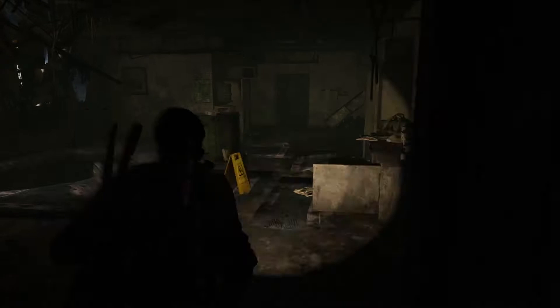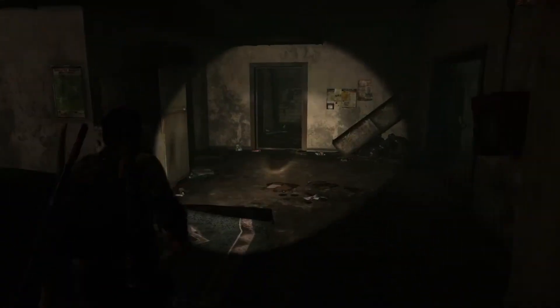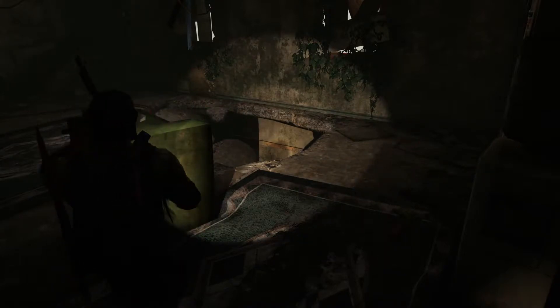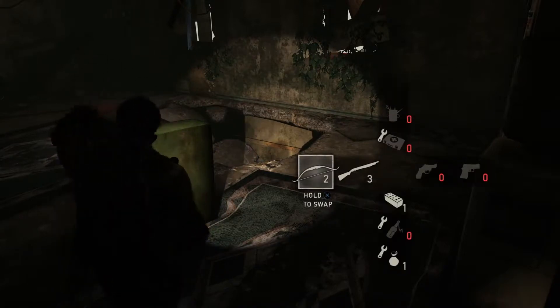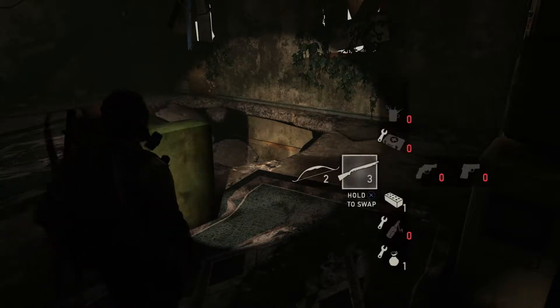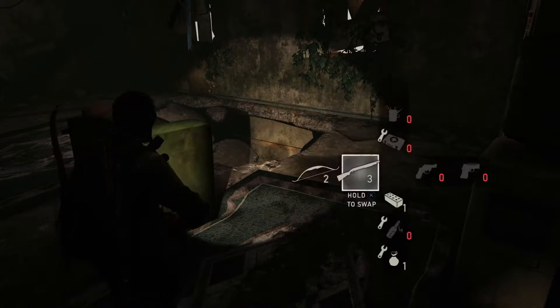See the wires on the floor — I pretty much just followed those to get to my next objective after this. As you can see in grounded mode you don't have much. I don't really craft anything; I leave things just the way they are, because depending on the situation I don't want to waste supplies. I'll craft based on need.